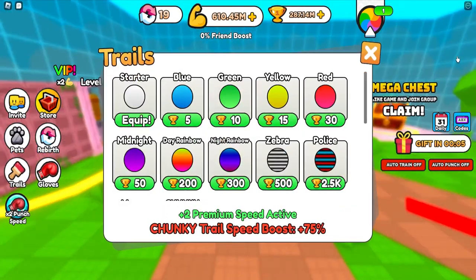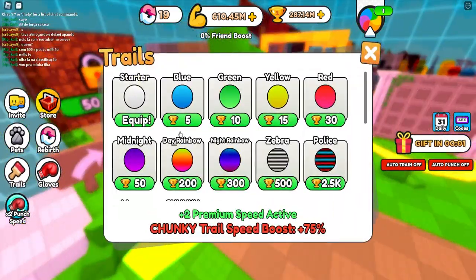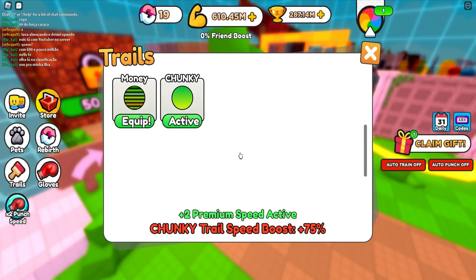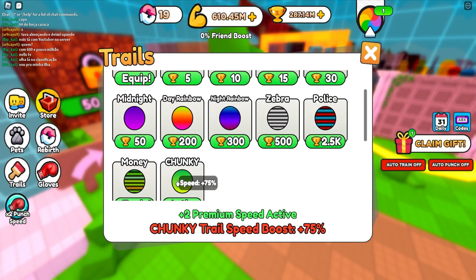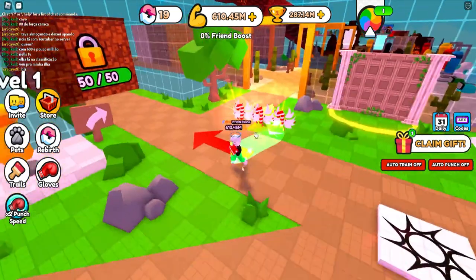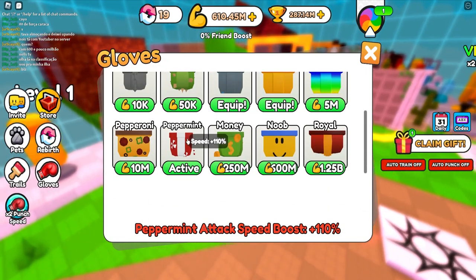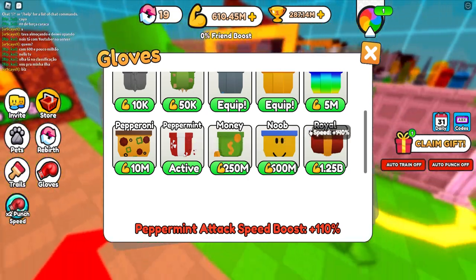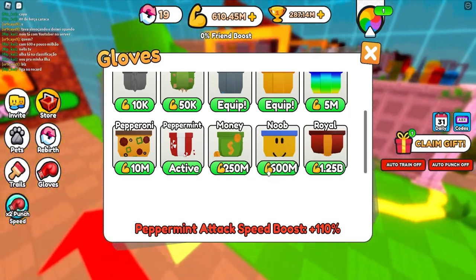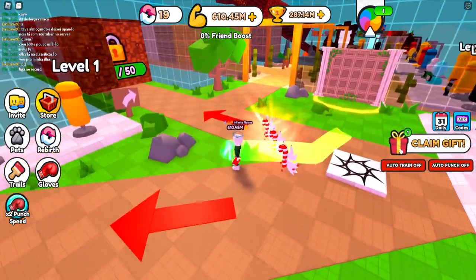We also have trails. You probably noticed that I leave a green trail every time I run around. Trails give you attack speed, or rather punching speed. They're not that hard to get — I currently have the last one, which is chunky, at 75% speed. We also have punching gloves which give you a speed multiplier as well. I'm currently at the peppermint one; there are three more. I think I'm just going to save for at least the noob ones.